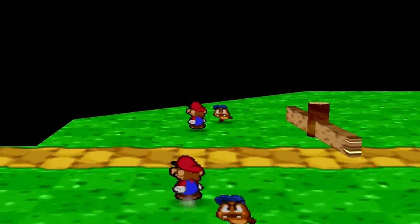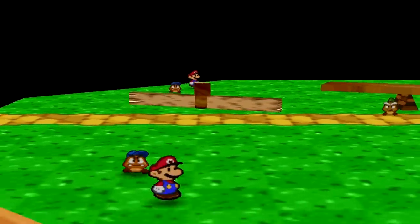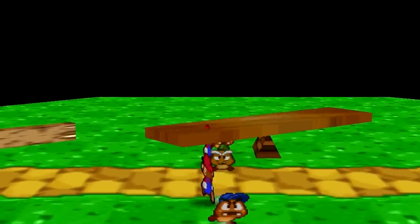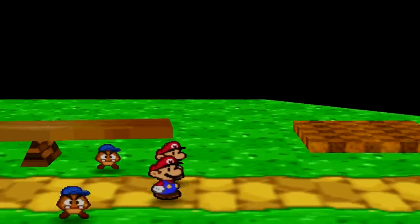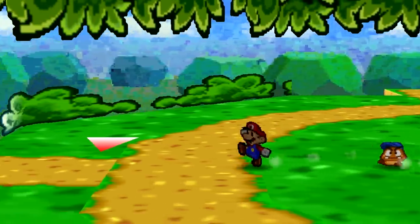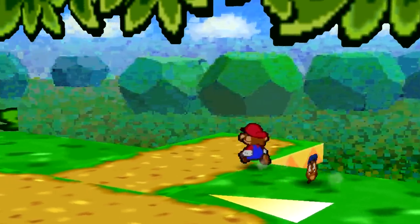TST_04 is where things get peculiar — this room has Mario mirrored along the center of the area, likely a test for the mirroring mechanics used in Crystal Palace later in the game. It also contains rotating platforms and one that moves up and down. A Goomba and a red switch are found here but neither seem to do anything. You can't move on from this room, so codes are needed to access the rest. Next is TST_10, a large open area with four colored arrows that prompt you to walk around, causing the camera to rotate — likely used to test the camera rotation mechanics in the final game.